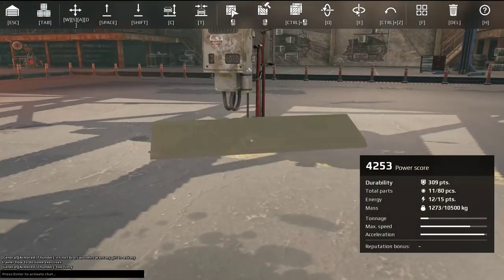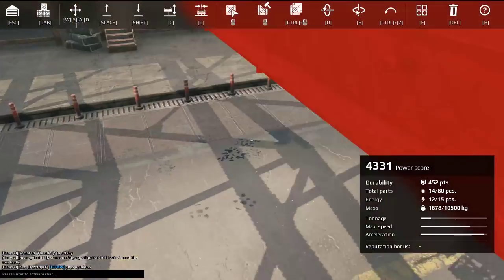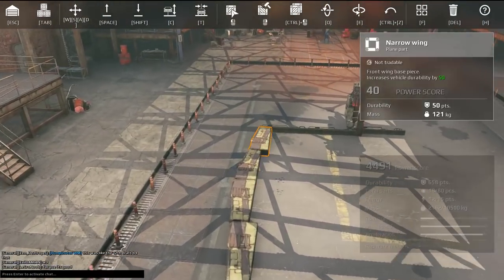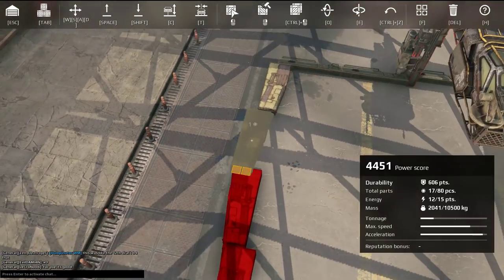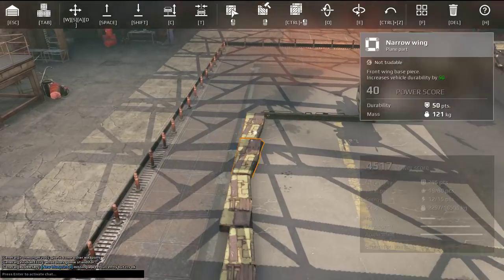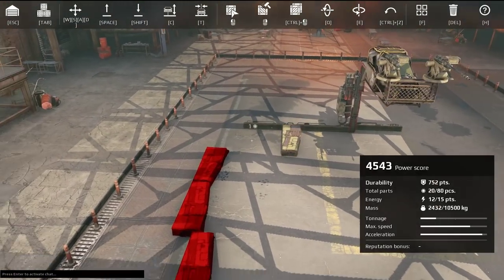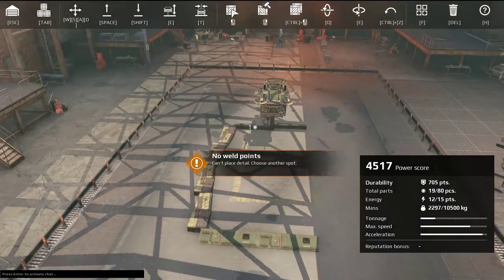Next up is basically making a floor around this thing. You generally want to make it a little bit like this and go one out here. Then we're going to grab the narrow wings — really easy parts to build with, gives you quite a lot of surface to work with as well. Rotate them like this, and go a little bit back again. Like this, you should have a stable enough platform to work with. All the blocks down here do add power score, so you do not want to add too much.